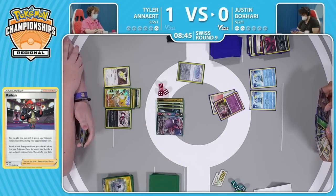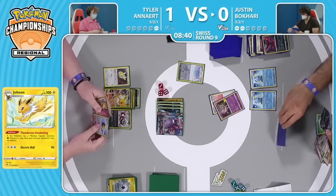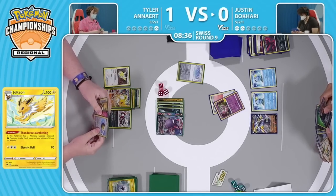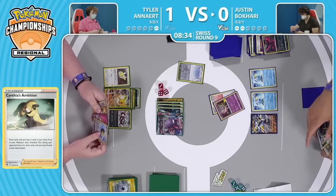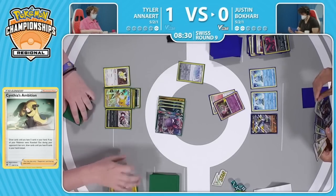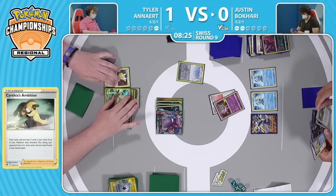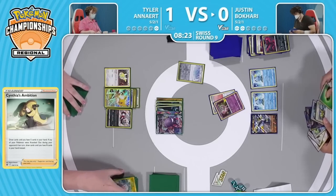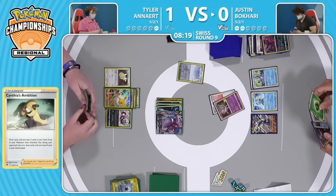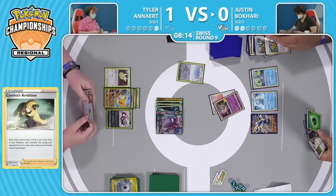This is a very solid spot — you can get the Jolteon into play, but leaving this Crobat in the active is so scary because there are potential Raihan plays over on Justin's side to put together an Urshifu in a single turn. But this is where you've got to say: I'm locking your abilities, I don't think you have the cards to make this happen, I'm going to put myself at the best odds possible. We see the Max Cutter out from the Crobat VMAX going to one prize card. If Justin can find Raihan he can win the game — does he have the Raihan? There's a Cynthia's Ambition — I don't think he can set it up this turn.